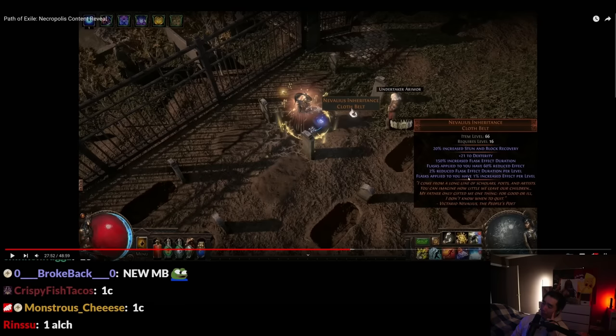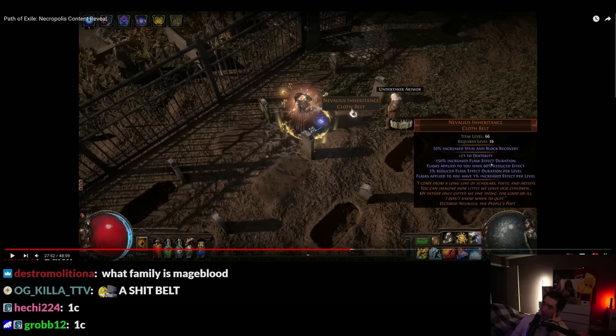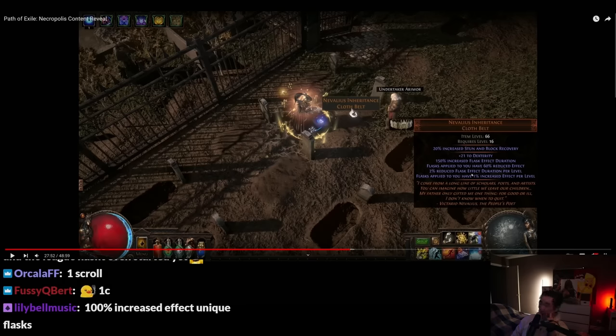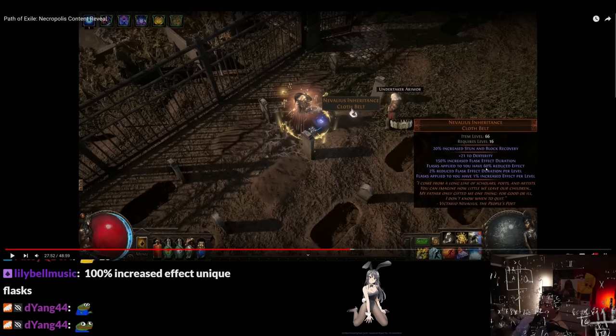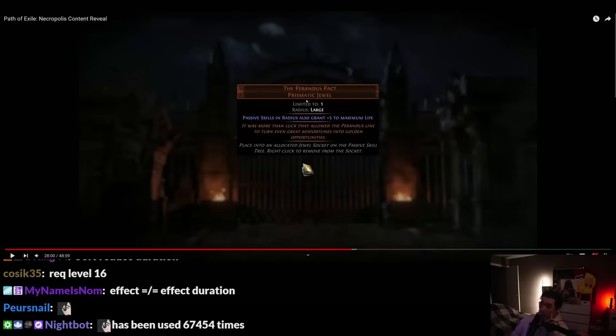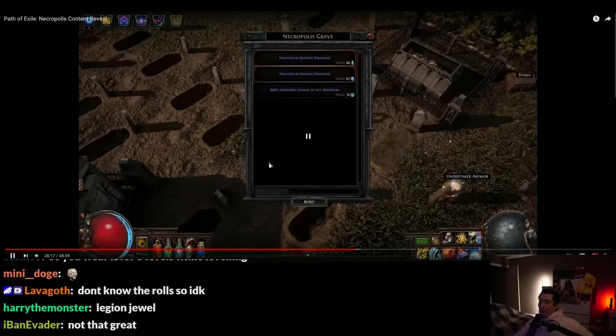The Nivalius Inheritance Belt: 21 dex, 150% increased flask duration, flask applied to you has 60% reduced effect, 2% reduced flask effect duration per level. So at level 100 that's 200% reduced — wait, 60 reduced and then 2% per level so 260 reduced? The Prandis Pact prismatic jewel: passive skills in radius also grant... it's like a Split Personality kind of thing.